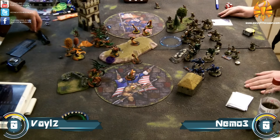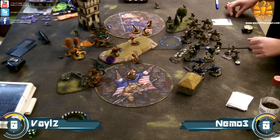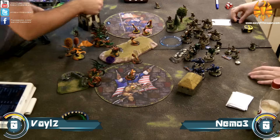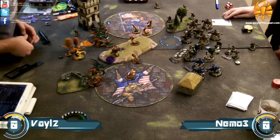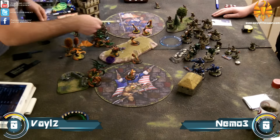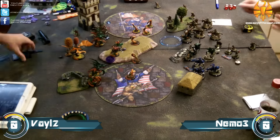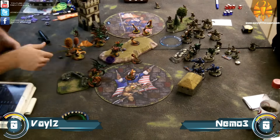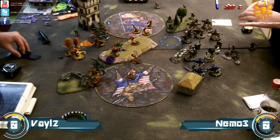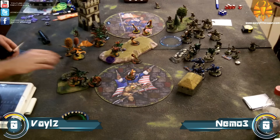You can basically get the effect of a charge with the Storm Lances. The Bolt Thrower goes in and snipes itself, doesn't kill the Storm Lance but pushes him back. Storm Lances get almost the same damage output as a charge on Nemo's feat turn with that long 19-inch threat range on assault. The Deathstalker finishes off the Storm Lance the Bolt Thrower had shot, so I'm down one Storm Lance.